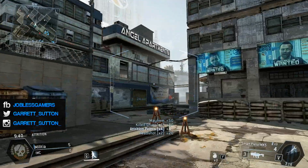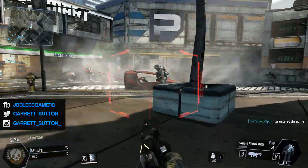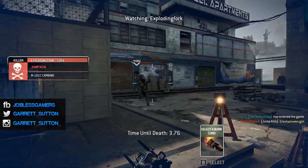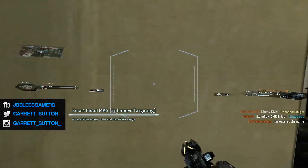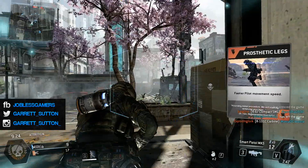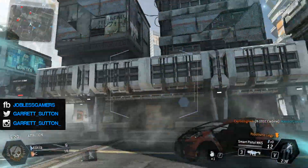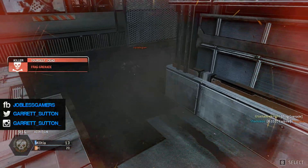You also want the anti-Titan weapon, the Sidewinder, and the 45 Auto Pistol. You won't be using those much, but you will be using tactical abilities, frag grenades, and your kit is going to be Power Cell and Minion Detector. The main point of this class is to maximize grunt kills and attrition points.